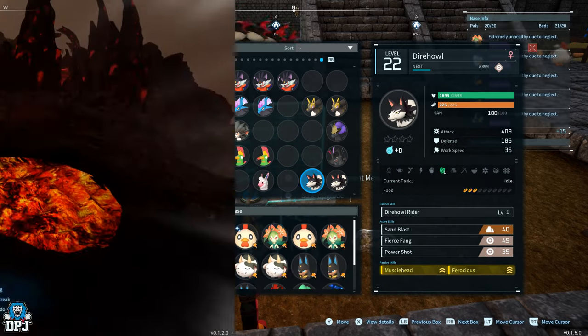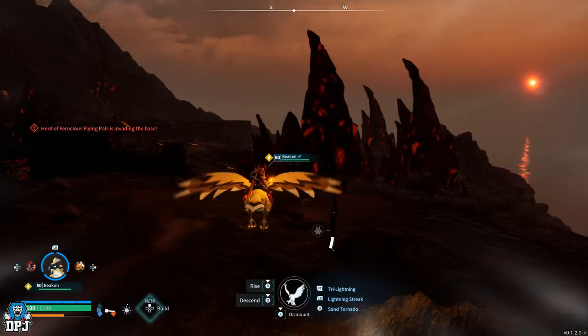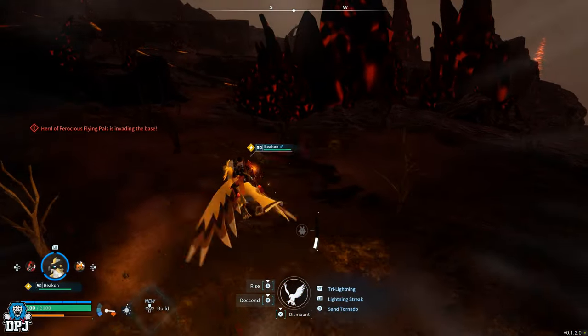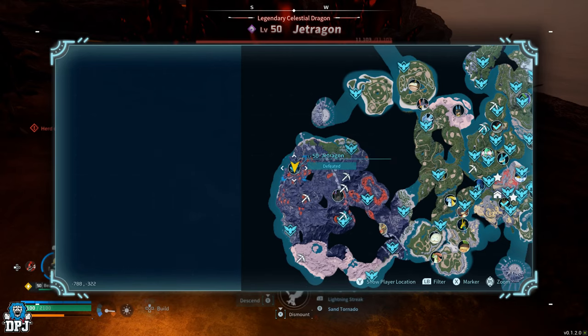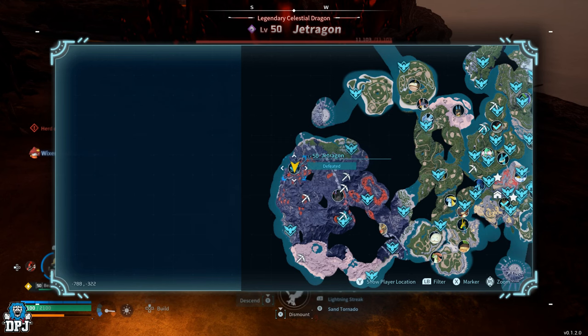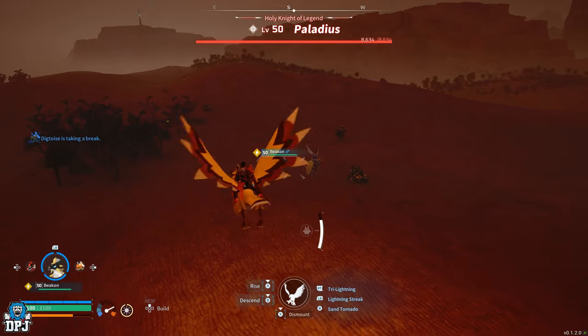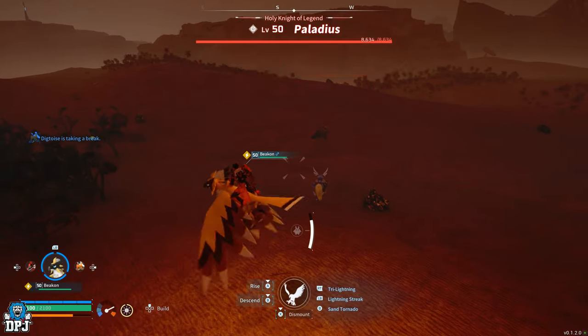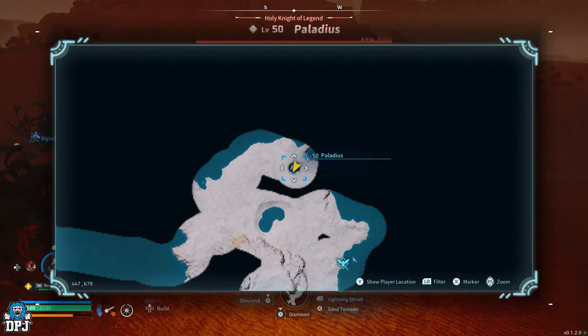Now that we have that Dire Howl with Ferocious and Musclehead, we need to get the Legend passive. This means you need to go out and get either Jet Dragon, Palladius, or Necromas — these are the legendary level 50 world bosses. We need that Legend passive on our Dig Toys, and these three are what I recommend getting, because when we breed these with Dire Howl it gets us to that next level. Me personally, out of these three, I think Jet Dragon is the easier to catch.